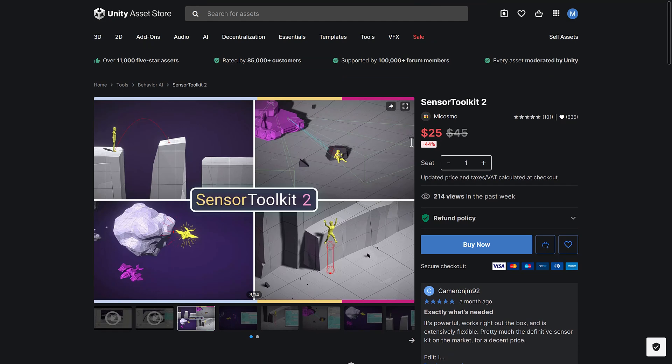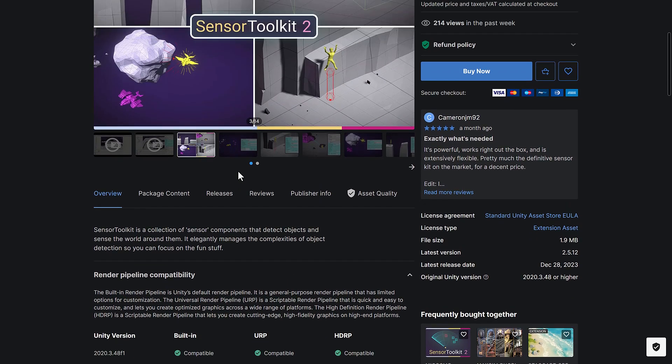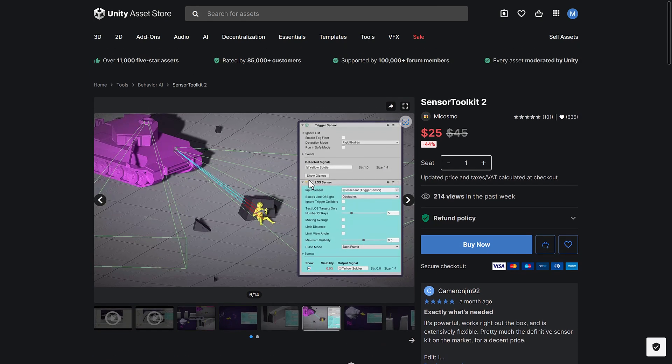Then we have the Sensor Toolkit 2. This is for doing things like line of sight and vision detection — a raycasting-style solution for sensors in your world. It's one of those things you definitely need in just about every kind of game ever created. So if you're looking for advanced vision setups and line of sight, that's what this is all about.